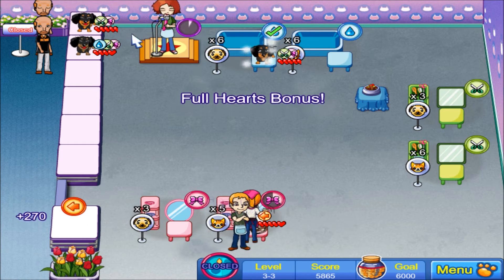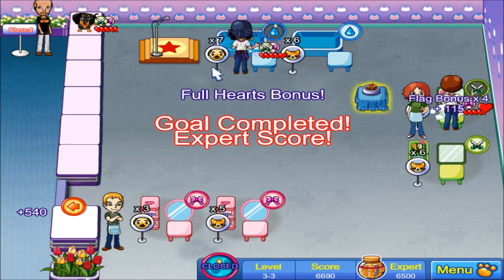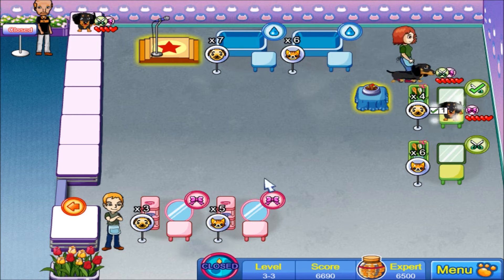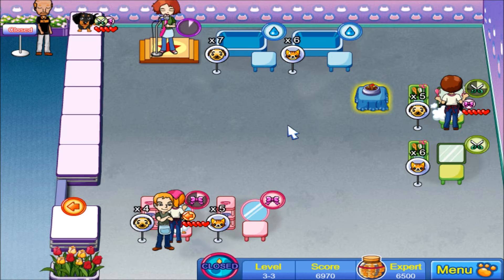Catch you over there, bring up your hearts again. Hopefully I made the right choices — add some doggy food. I think I'll wait for him because I can easily bring up his hearts again while he's still on the counter, then just wait for the dog in the tub to get these combos. There we go — bring up your heart as much as I can. This doggy should be almost done, and I already reached expert — that was fast! Mission accomplished.